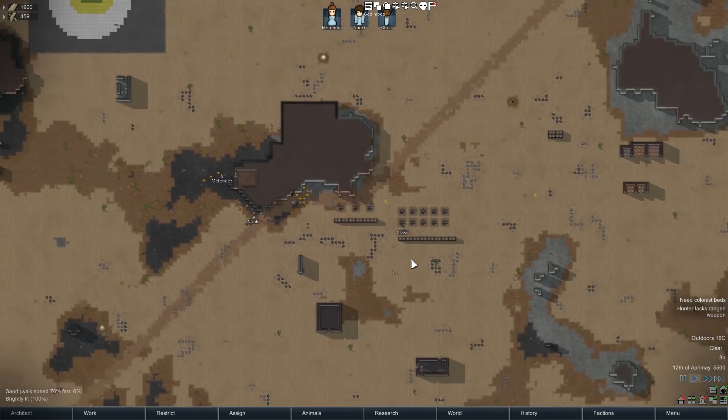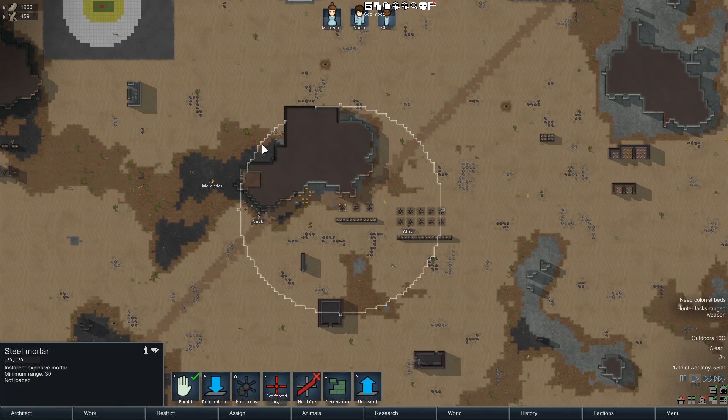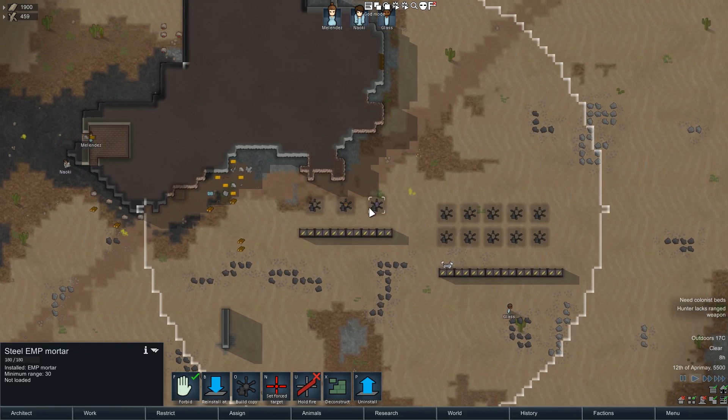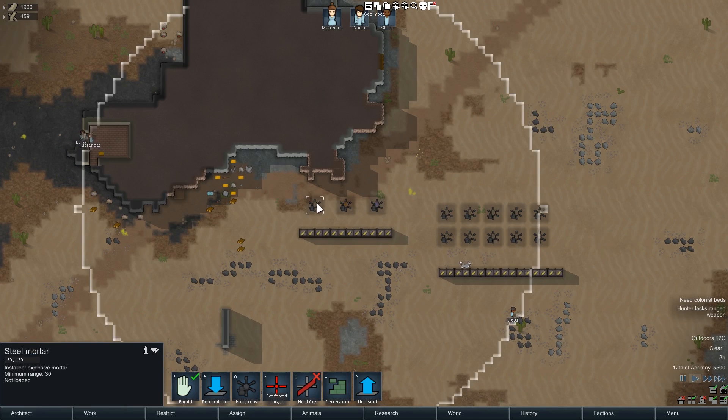The way these things work: each mortar has a range of 29 tile radius, but that's a minimum range — it has to shoot outside that. It cannot shoot anything within there. At a distance it can fire out from there, and then each of these different types will fire a different sort of shot.